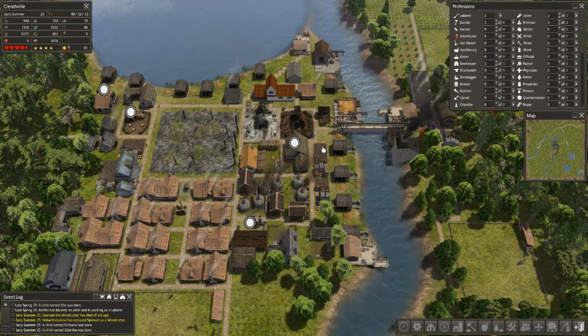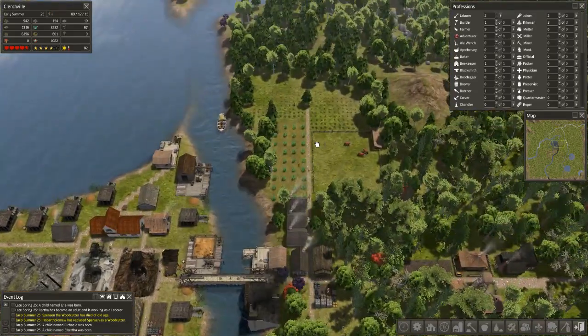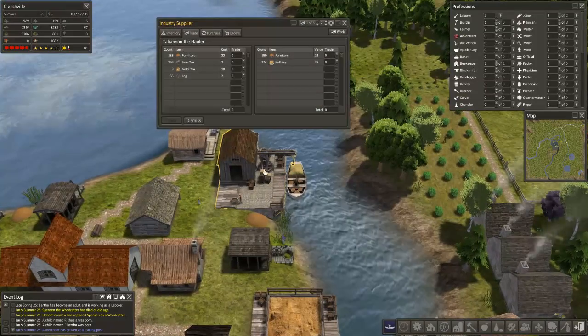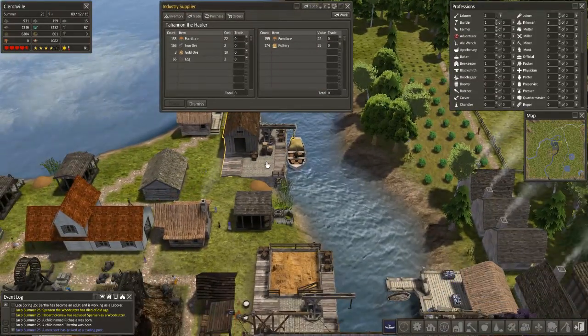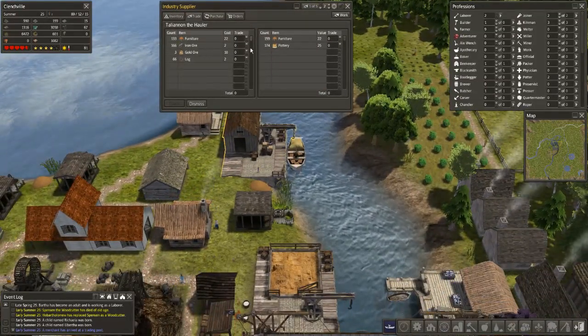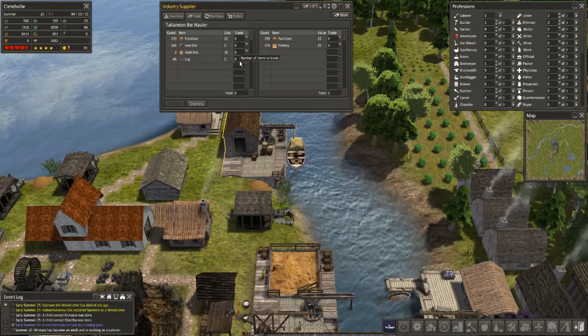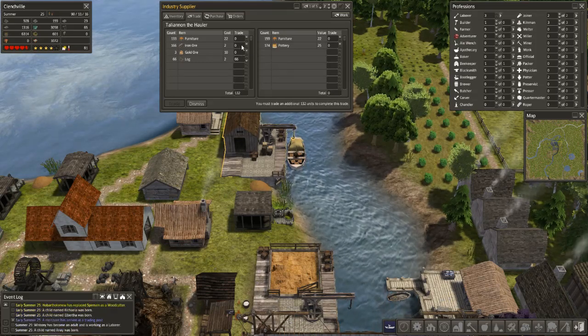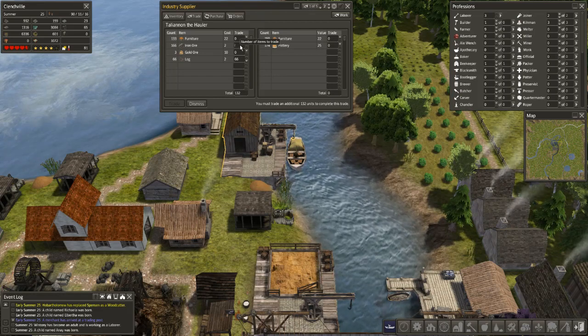Hello everyone, welcome back! Tonight is episode 49 as we play Banished with the Colonial Charter 1.6 mod. Let's go check out this trade ship real quick — iron ore and logs, yes please! We need two of those. I think I'm going to go ahead and set up some automated purchases for this.